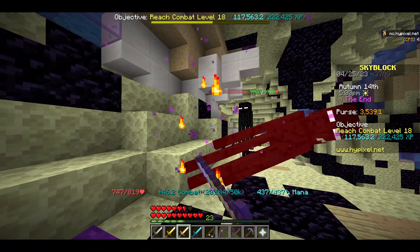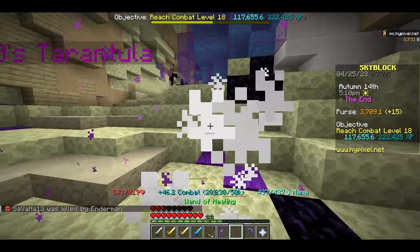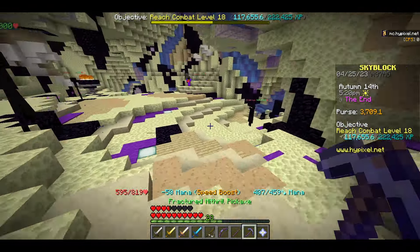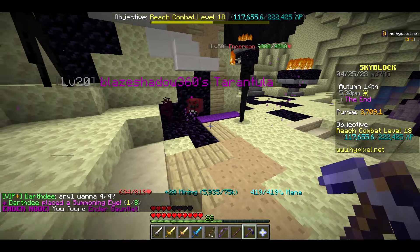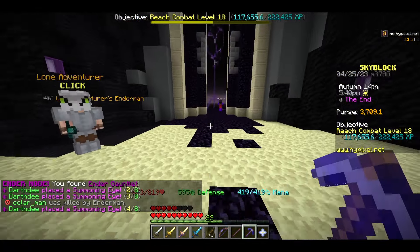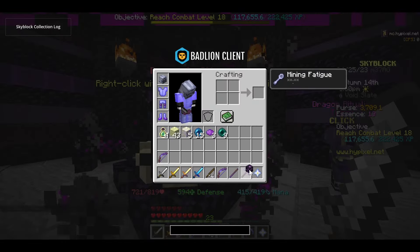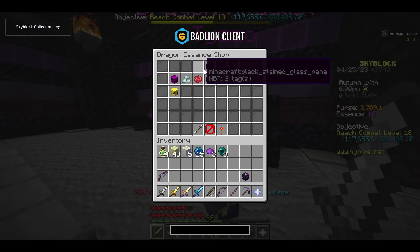If you do have to fight an enderman, try to have the enderslayer enchant on your sword, but as long as you don't fight them or look at them they'll leave you alone. Your real best friend here is your pickaxe — just keep looking around and you'll be set for money. This ender gauntlet I just got is worth 10k sold to an NPC, or if you sacrifice it at the altar you can get dragon essence and do various things with that.